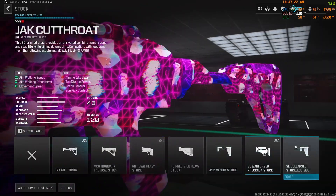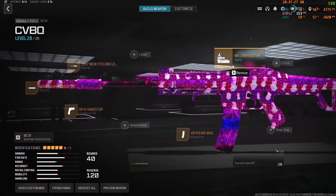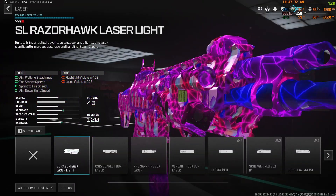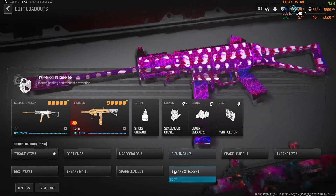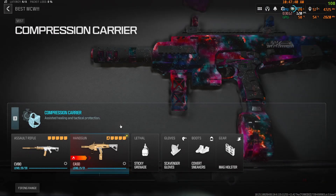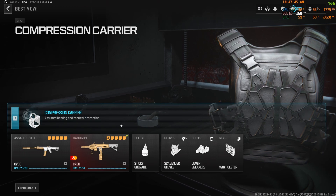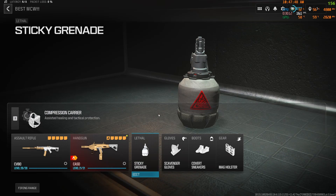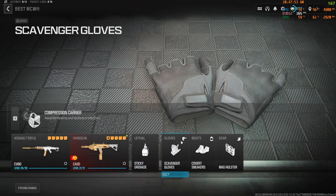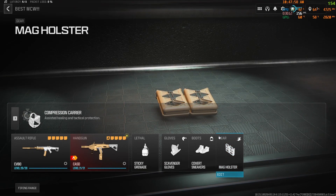If you want all mobility, run the Collapsed Stockless Mod, but I don't recommend that. Instead of the 40-round Mag you can run the Laser or High Grain Rounds. Before we get into anything else, I want to go over my perks. I run the Compression Carrier, which is basically Quick Fix but it takes away tacticals and a field upgrade. I have Scavenger Gloves, Covert Sneakers, and Mag Holster for faster reloads.